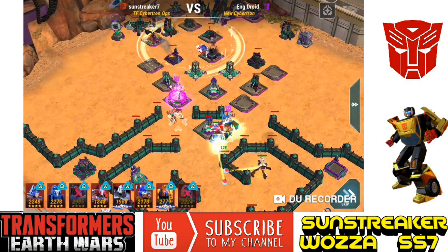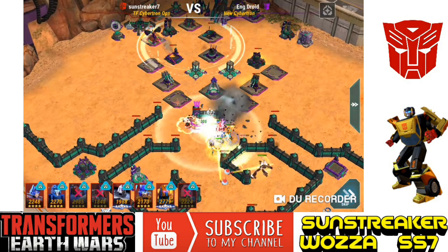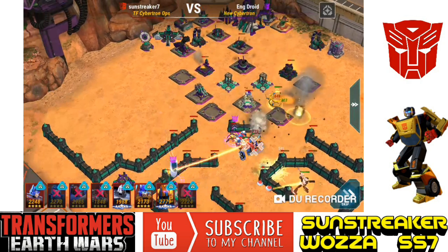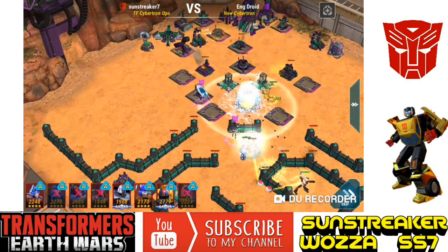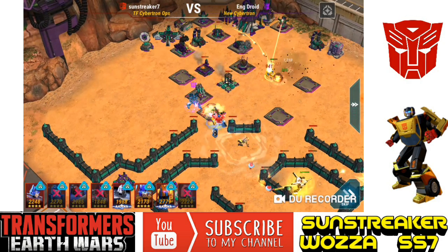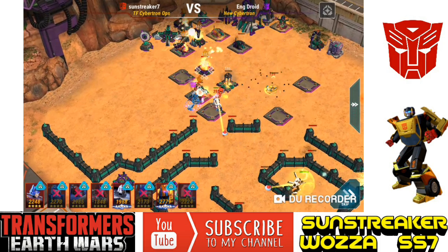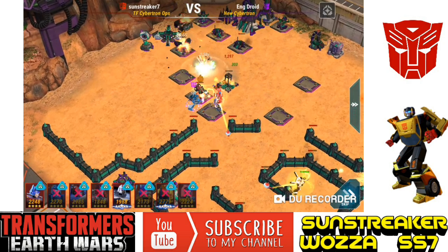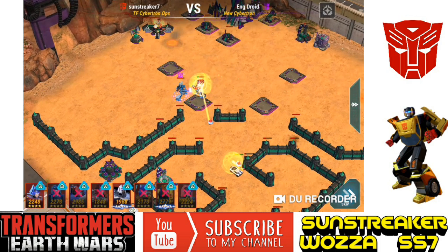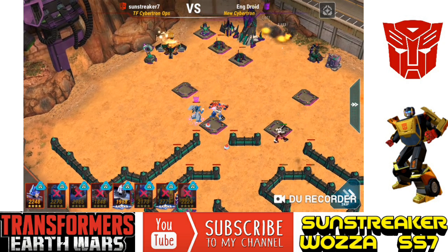Star Saber dies there — that's a problem. But I kept my healer in. First Aid going down is key — in my replay, First Aid didn't die, and I think that's why the replay is different. You've got Cheeto cleaning up. I did lose Swoop originally in the battle, but then you send Goldfire up — he's got Vector on — doing some damage. Then Cheeto clears up. At the end, Cheeto, Optimus, and Prowl were still alive. You can see the glitch here — Prowl is walking but can't reach because he was sat behind First Aid.